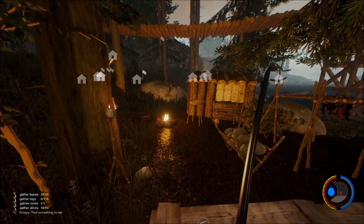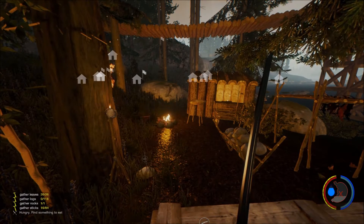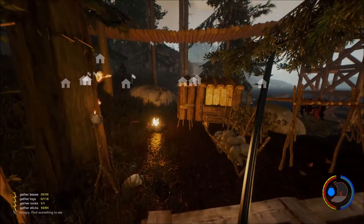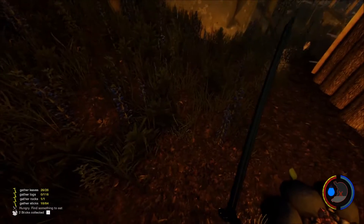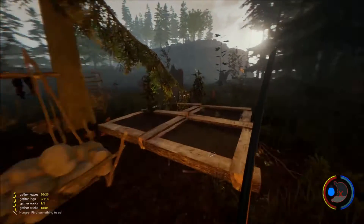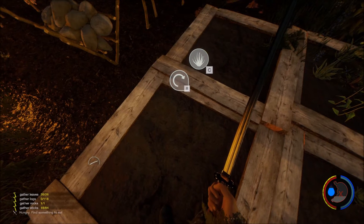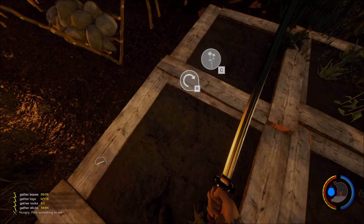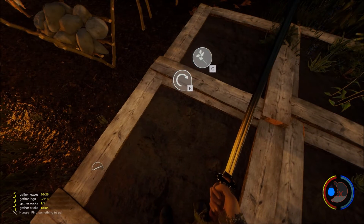I'm going to cover the 0.44 update first and tell the main things about it. They fixed the death camera, so things that aren't eating you aren't in the picture — so you don't see stuff running around. And there's a new plant button. It used to be E, but now it's C. I thought that was pretty cool so things won't get messed up anymore.